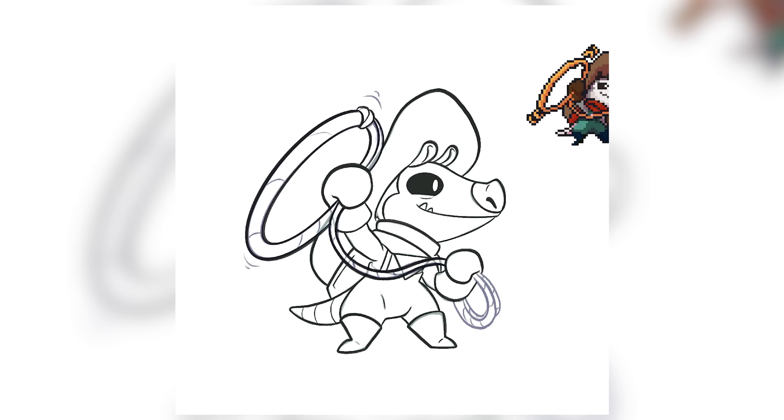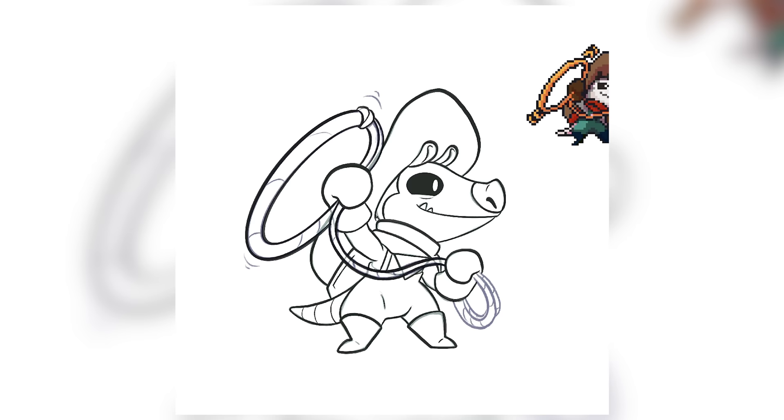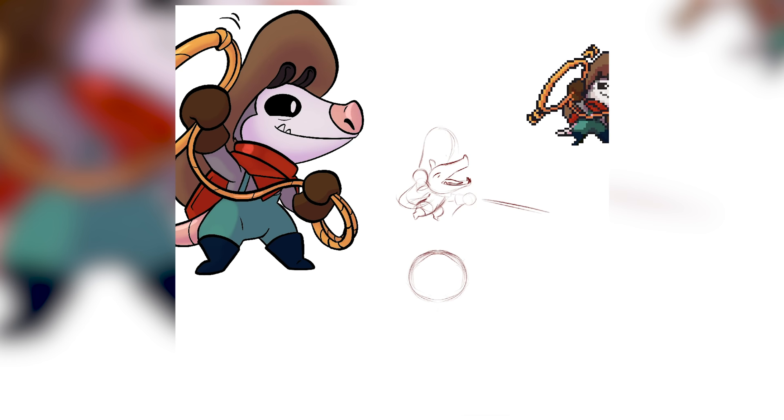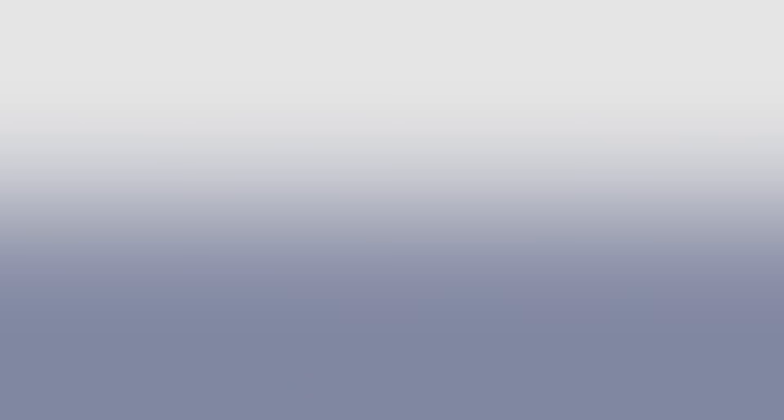Our game is called O'Leary's Gulch, starring the eponymous O'Leary — the name chosen for the O in Opossum, as well as the O shape of the lasso, and the similar sound of Lariat to Leary. O'Leary's Gulch is the homestead that he lives on that he's tasked with reclaiming from an outside force in-game. Stories tended to be incredibly simple in these early games, so the simple, clear-cut motivation is all we need.